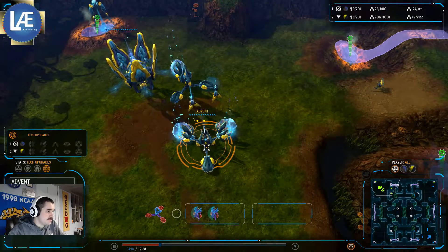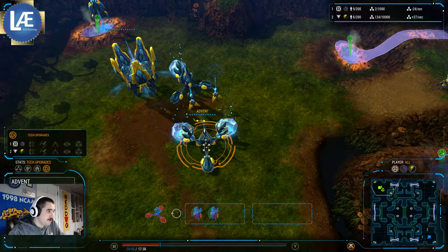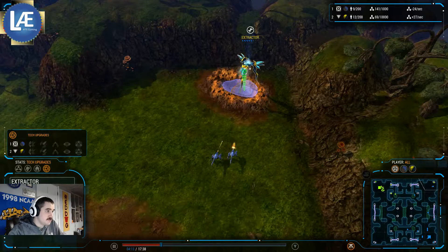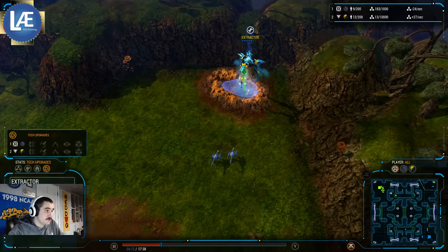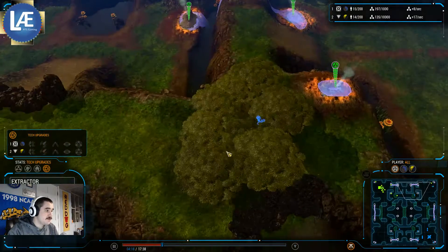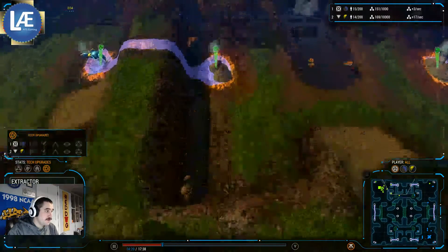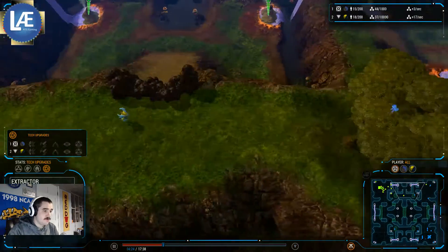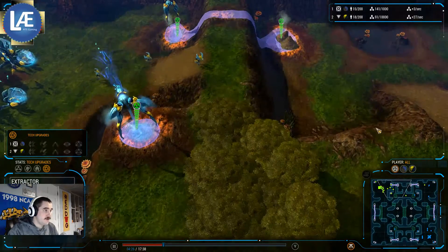Looks like Advents are done. Looks like he's going to build a couple more Clashers — probably for Defense since he's got these Stalkers and Factories. Looks like this Extractor is being hit. He's going to displace it, move it over here. Here would be a good spot for it, allowing time for his Clashers to come in and defend it.